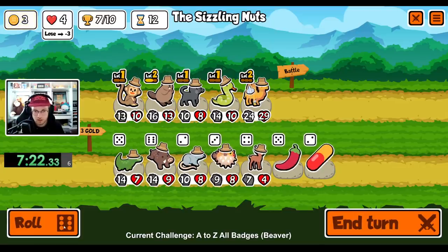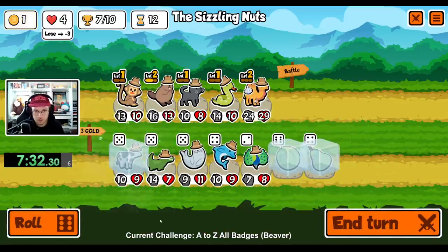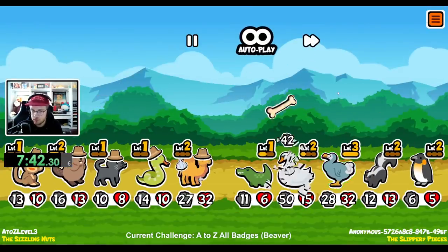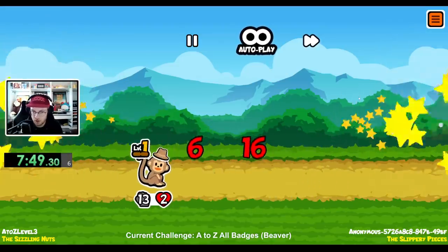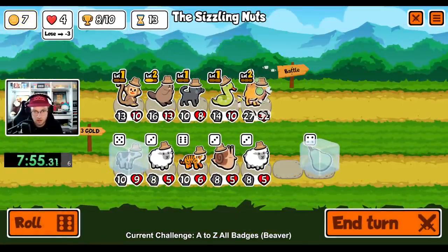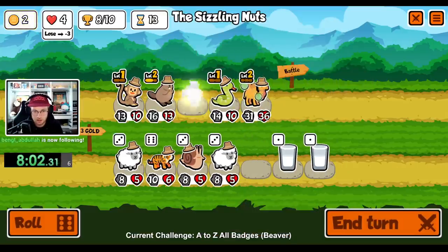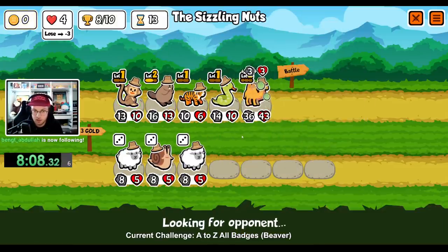Let's see. We win. Nice. That skunk was scary. Give you a melon. Give you a bear. We're going to sell the cat, buy a cow. Sell the cow, buy a tiger. And then next round, we really want to find some chocolate.